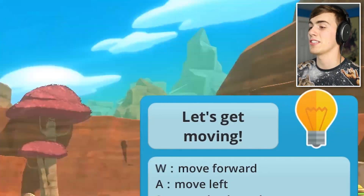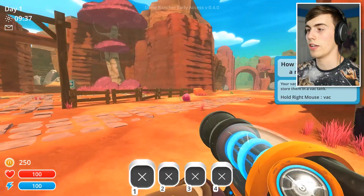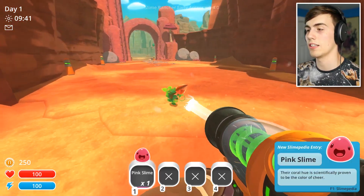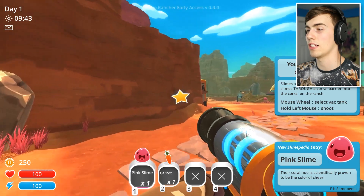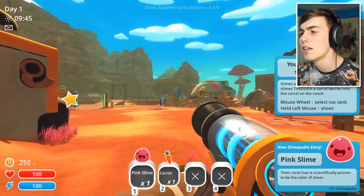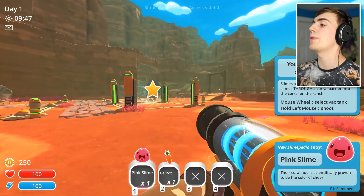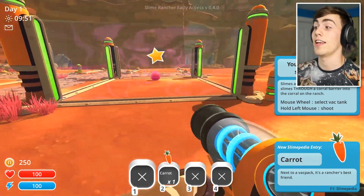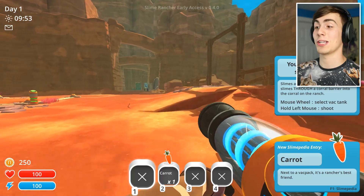Let's get moving. Yeah, I know how to move. Thank you very much, light bulb. Get out of my life, light bulb. So everything is the same so far, guys — you vacuum up your slimes with the right click, and you vacuum up other things with the right click as well. That's a star. What's the star? Oh, you want me to put it in here? I'll put the slime in the corral. Now we're talking. Now you're cooking with gas.